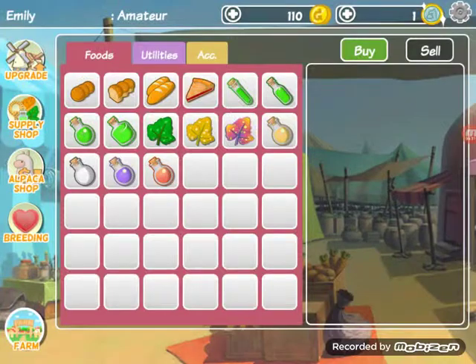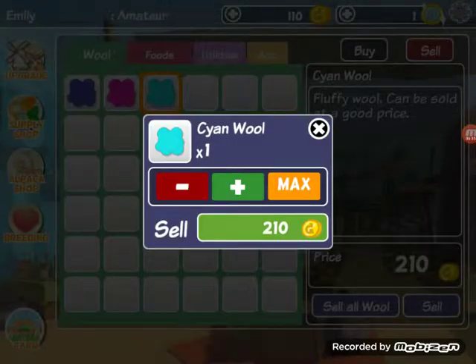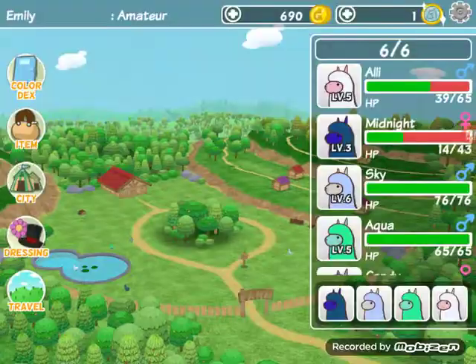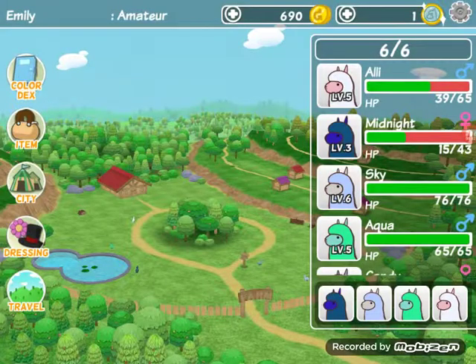Actually, let's go back and sell some of our wool. Sell, sell, sell, sell! We have 690 coins. Let's see if we can watch a video and get some free coins — nope, we can't. If we get one coin we can get 300 coins but I don't think that's worth it.